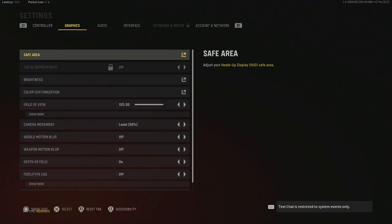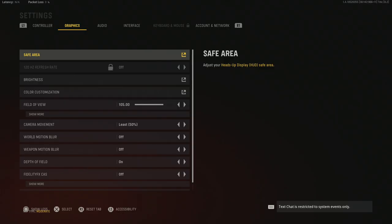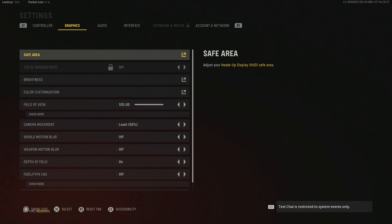For graphics, my safe area is zoomed out as far as it can go — I play on a 24-inch BenQ monitor, which is why I run the safe area wide. My monitor is a bit older, only 60Hz, so I don't have the ability to play at 120fps, but if you do have a monitor on console that allows it I would definitely recommend turning that on.